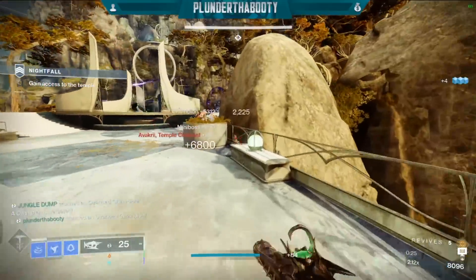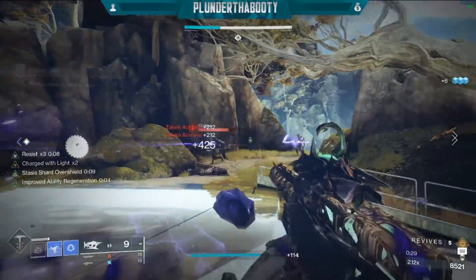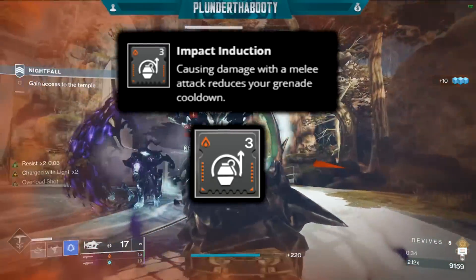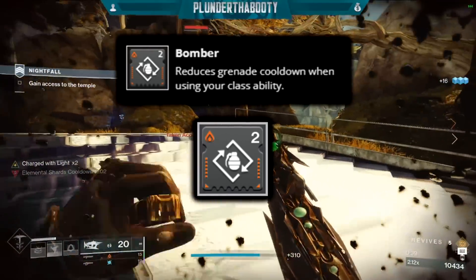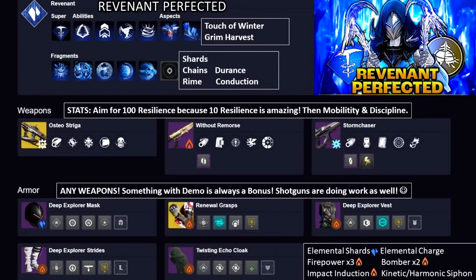Once you throw the Duskfield and stand inside it, always throw a shuriken to proc Impact Induction on your gauntlets — causing damage with a melee attack reduces your grenade cooldown. Then dodge to proc Bomber on your class item, reducing grenade cooldown when using your class ability. This literally leaves your grenade needing only about five seconds to recharge and guarantees you'll have a second grenade up before the first one expires.